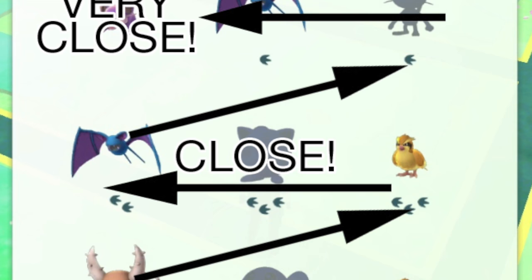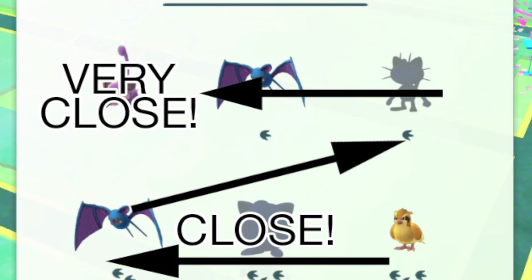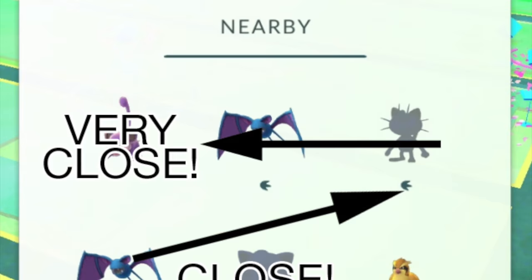If you're walking in the wrong direction, the Pokemon will move down and to the right on the grid. When it reaches the top left position on the grid, it will be the closest Pokemon to you. Keep homing in and the footprints will drop to two, then one, and then none when you're right next to it.